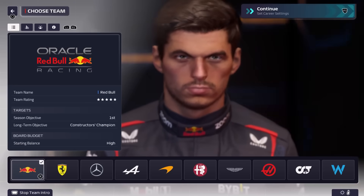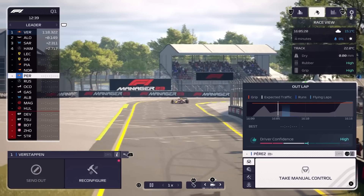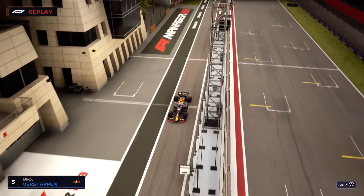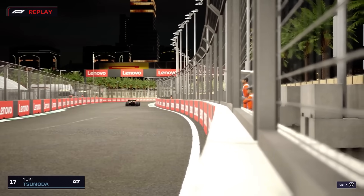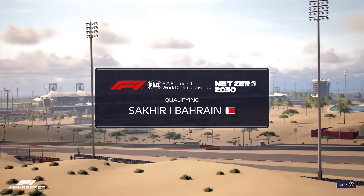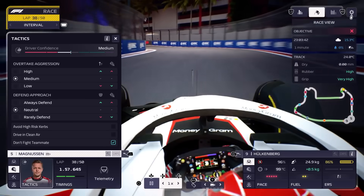Which team you decide to manage will determine a lot about how detail-oriented you need to be. Red Bull is not only flush with cash but regularly cleans up race after race. Even if you automate an entire weekend they will do fine, meaning they can afford to take a long-term approach and aim for a locked-up championship at the halfway point of the season. Meanwhile, at the other end of the paddock you have a team like AlphaTauri, which despite having good drivers just has an outright lousy car. This means they need to scrap and claw every weekend just to make it out of the first qualifying session. It's this wide spectrum of challenge that makes F1 Manager 2023 stand out.